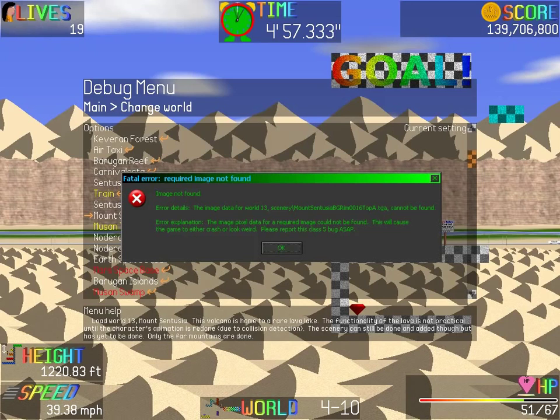Oh no, not an error — the REM Top A. Well, I guess that means I've got a bug to fix. Whenever you see this kind of thing, it basically means: take in these details here — World 13 and this file name — and let me know about it. That way I can diagnose it and quickly get it fixed.